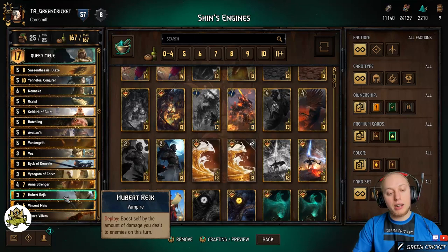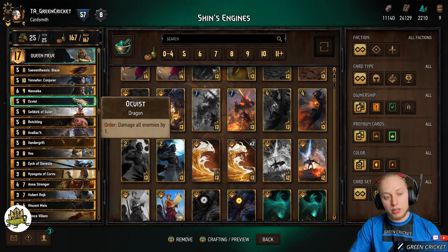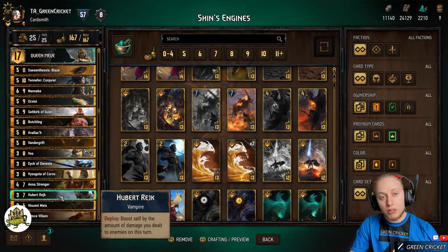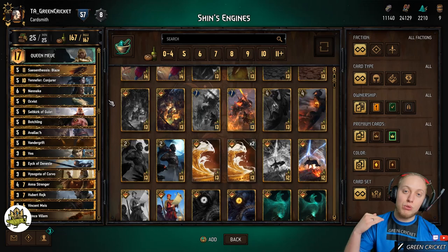Then we have Hubert, which has another synergy with our damaging cards, because he boosts himself for every damage dealt in the current turn. So for example, if you have Octvist on the board and deal eight points of damage to the whole enemy board, Hubert will be buffed by eight afterwards. If you have Syscentesis, Octvist, and also get a Yenkon off, the damage you do in the round stacks, which means even more power for Hubert.